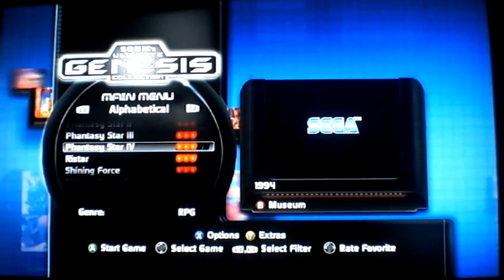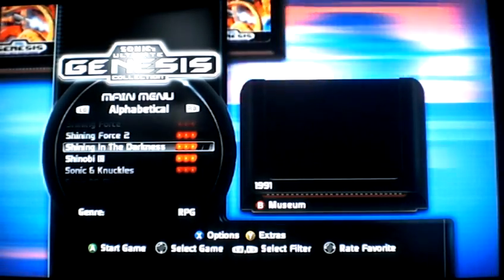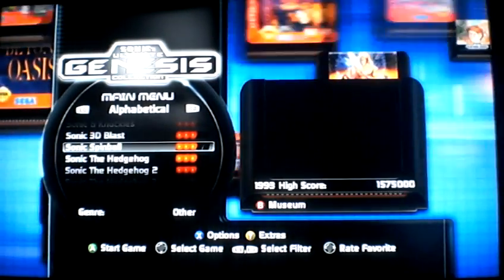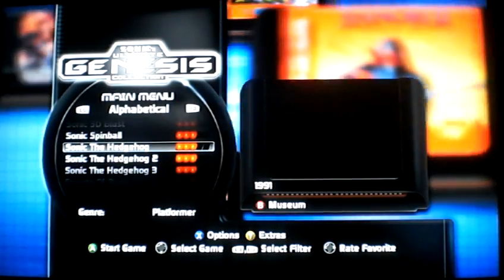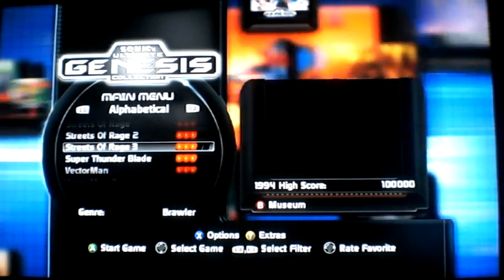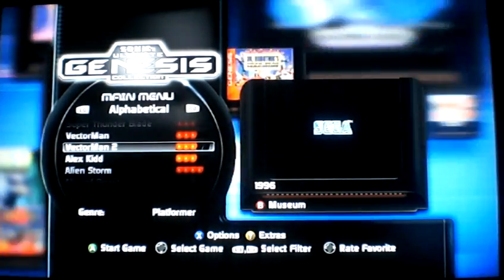Kid Chameleon, Phantasy Star 2, 3, 4. Phantasy Star 1 is unlockable. So is Golden Axe Warrior. Wrist Star. Shining Force 1 and 2, Shining in the Darkness, Shinobi 3, Sonic & Knuckles, Sonic 3, Sonic Spinball, Sonic Trilogy, Streets of Rage Trilogy, Super Thunderblade, Vectorman 1 and 2. And then there are unlockables.